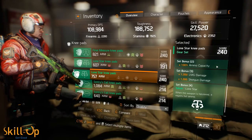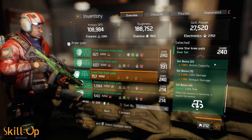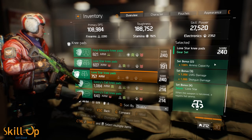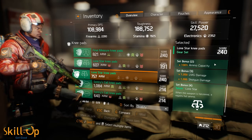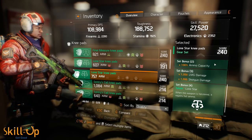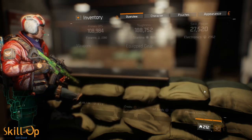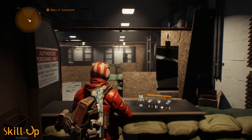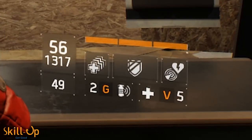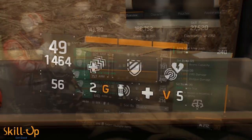In terms of the set bonuses, the two-piece bonus gives you tons and tons of ammo — it basically increases your ammo by 100%. But this actually works multiplicatively. It takes your base ammo, then adds on your chest bonus and backpack bonus, and multiplies all of that by 100%. So you're getting a really crazy amount of ammo if you're using it in conjunction with a chest and a backpack.